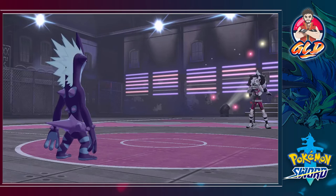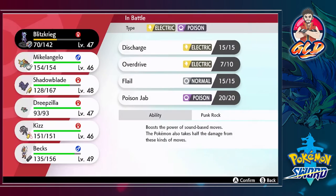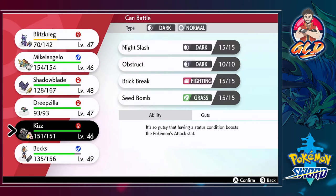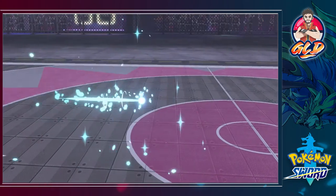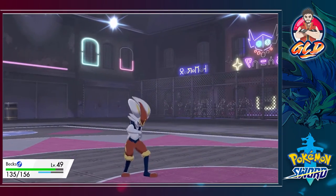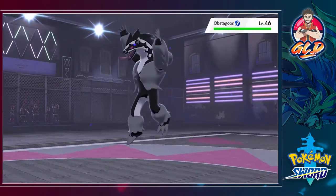Who is next? Obstagoon! We all know him all too well. I would use my Obstagoon but this requires Bex's strong legs. Here we go — Bex ready to go, and here comes Obstagoon.